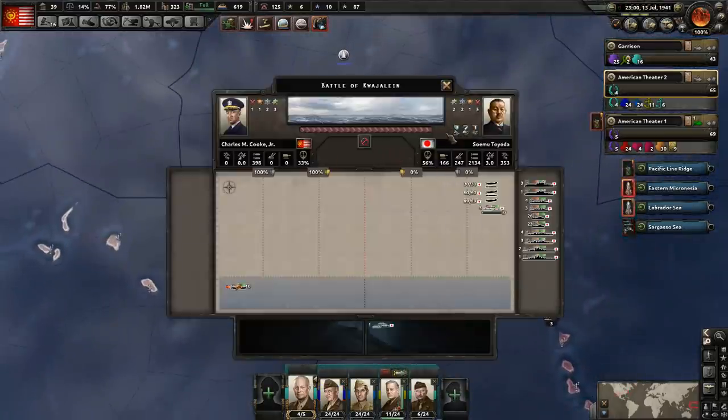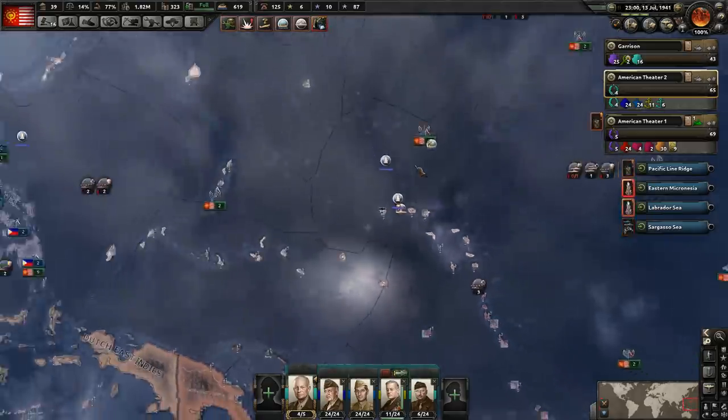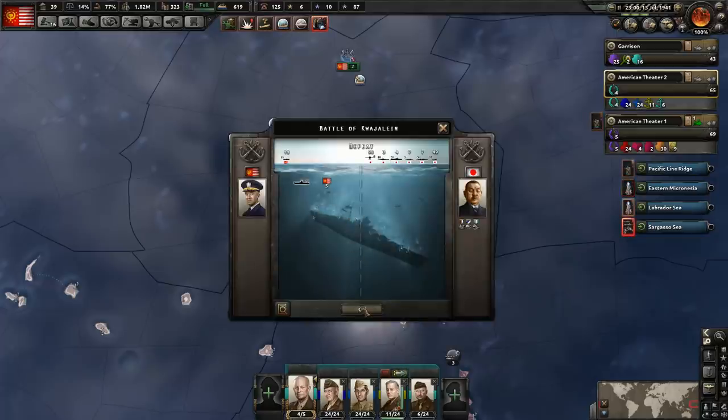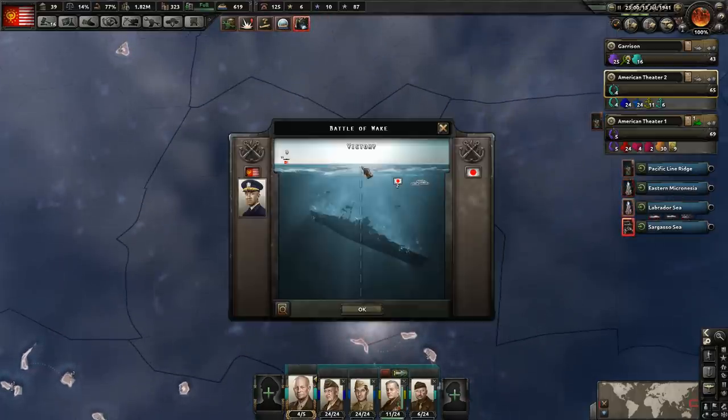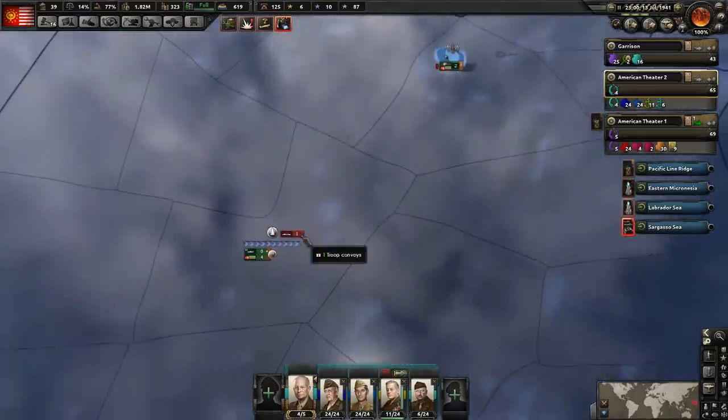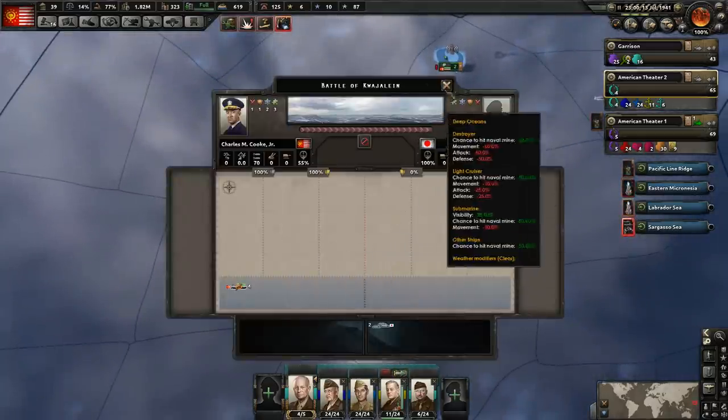Oh, here we go — looks like this is not in our patrol area, but never mind. I thought this was going to be a major fleet action here, but that is not the case. It's just them sinking our damn submarines again. We did stop the invasion though — that's what's important. And we're continuing sinking their convoys, but I can't send my fleet over there because their fleet is so damn massive.